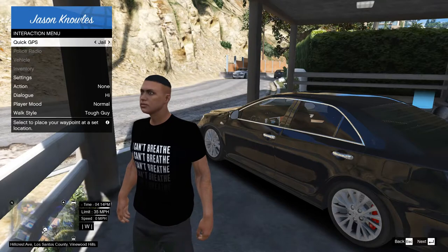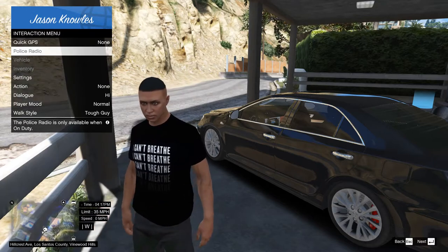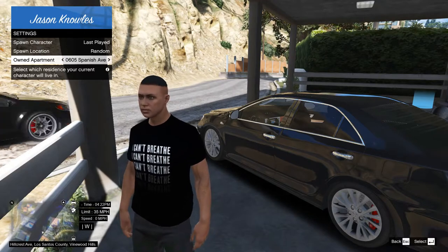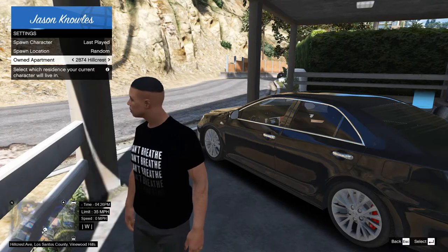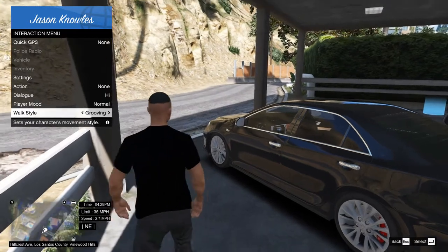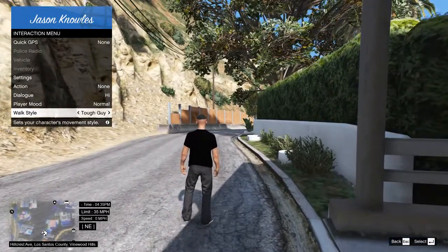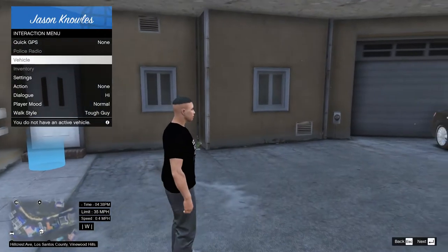This is the menu — you just press M and it comes right up. You have different places you could go, like a quick GPS. The car in the back of me is not the base car; it has the same name but it's basically a different model. I did a video before on how to add cars inside the game. You could eat, you could smoke, you could grab yourself a donut — that type of stuff — change your walk style, intimidate people, say hi, or insult people.